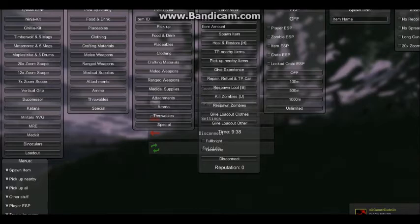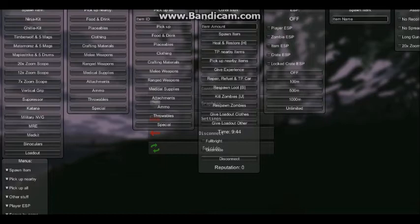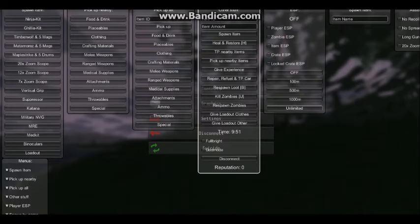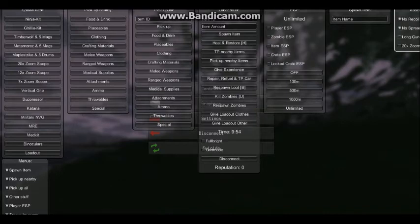You can spawn zombies, use special ammo, get yourself clothes and swords, kill all zombies, enable no recoil, no spread, and long gun range.